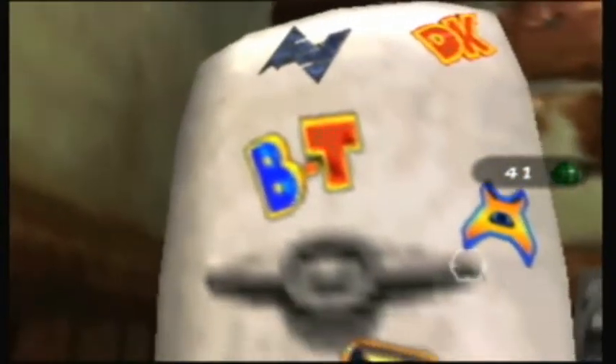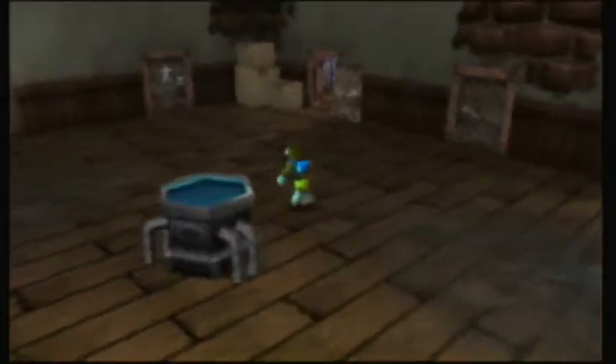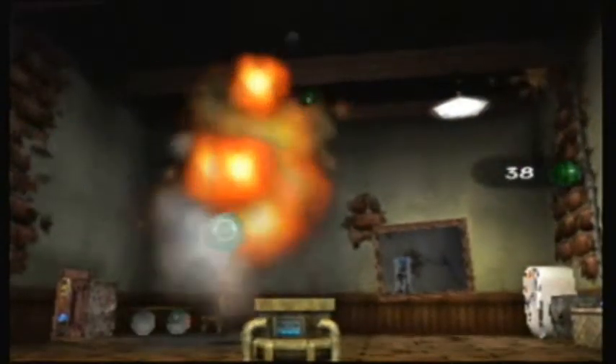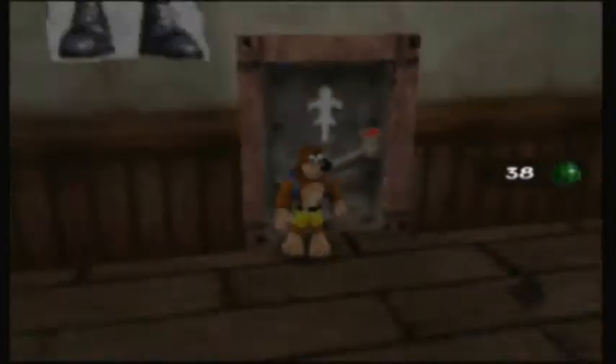Mainly the fridge magnets — we've got Donkey Kong, Banjo-Tooie, Jet Force Gemini, and the Rare logo. The camera respawned! Well, you know what? Take care of the tin tops first. Come on, let's get an energy refill.